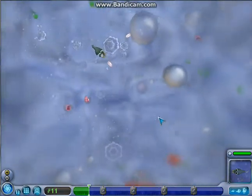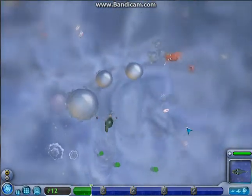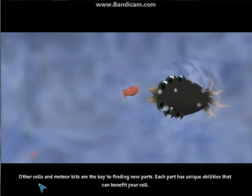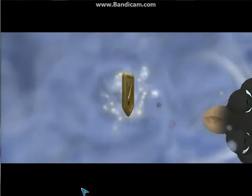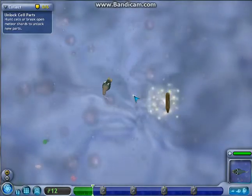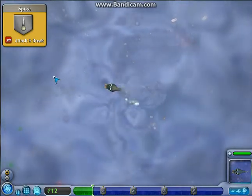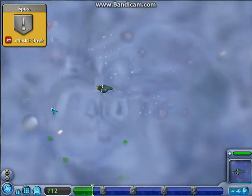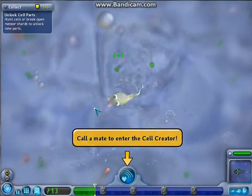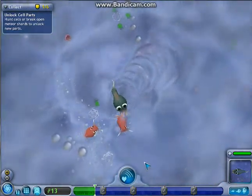More herbivores. Other cells and meteor bits — read that if you want, I simply don't want to. Attack break. Come here, you little bugger. It basically wants us to go try out our new part, but I don't want to.